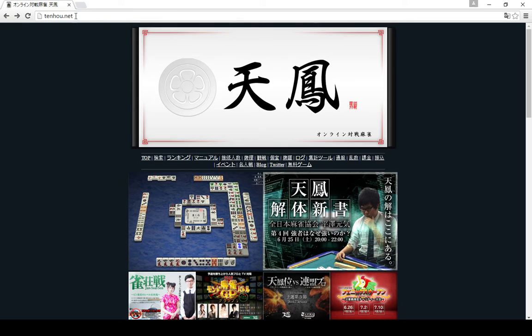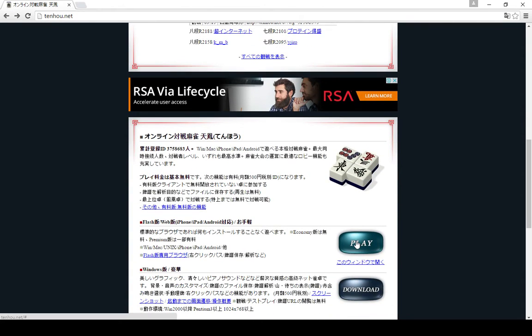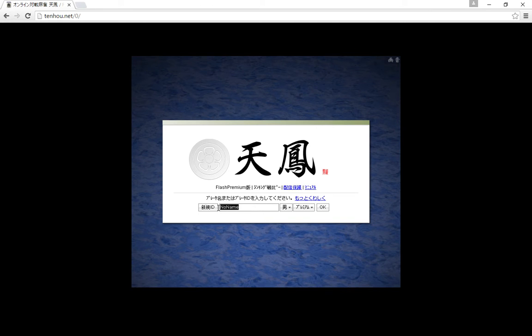When you first go to tenho.net this is what you'll see, and then you can click the play button or click this button which is 'open in this window,' and then you click the blue button on the left which is connecting to the flash server. Then you type in the name you want to use - this is boy or girl, and the top is boy - and then you press OK to start playing.